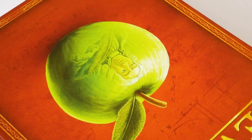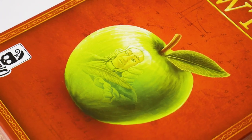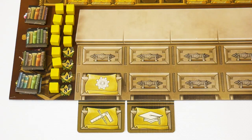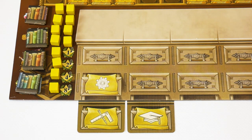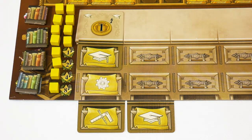A game is played over 6 rounds, each of which is divided into two phases: the action phase and the end round phase. In the action phase, players place cards, one for each turn, on their desk in order to perform various actions.